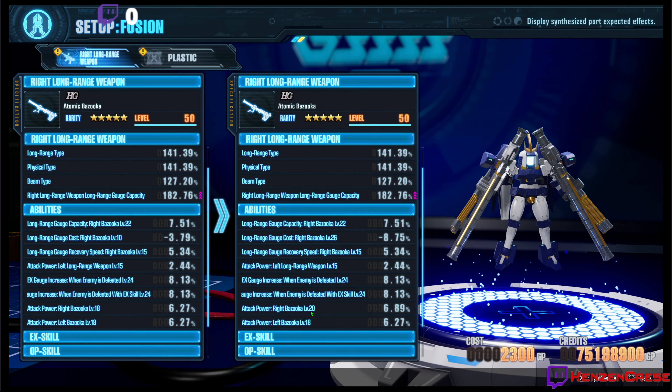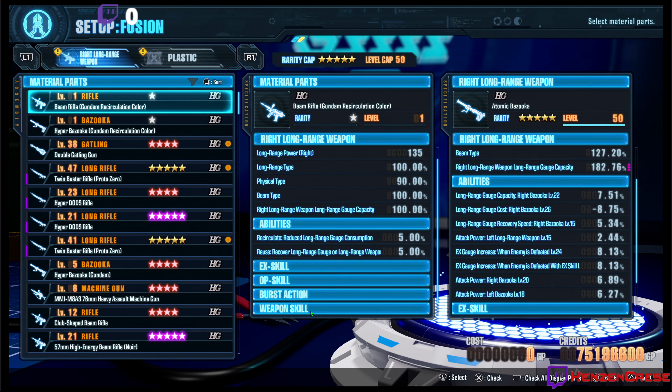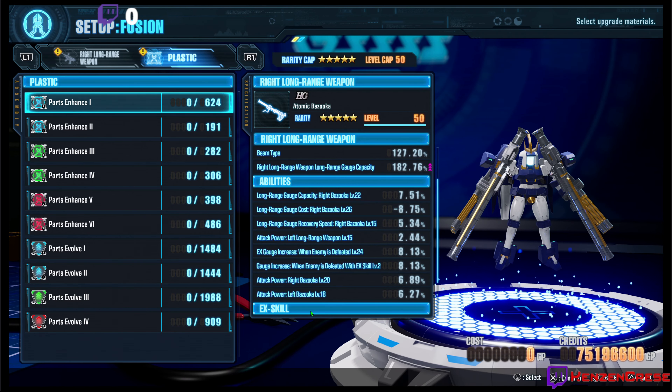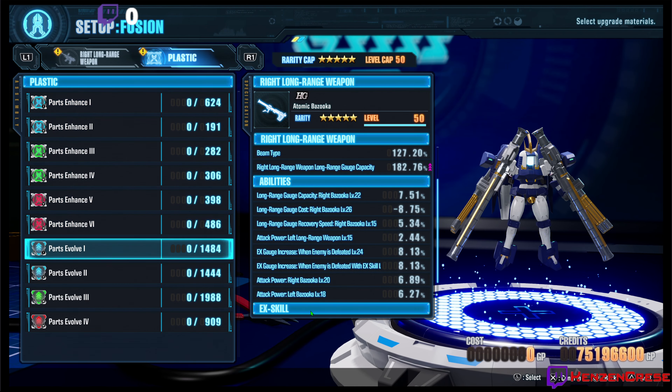So that's how you upgrade your abilities — pretty simple. You just synthesize and then upgrade it. Now we're going to hit Continue, which is Triangle. If you want to upgrade your rarity, just come over here and hit R1, or right bumper on the Xbox controller, and then go down here to Parts Evolve.